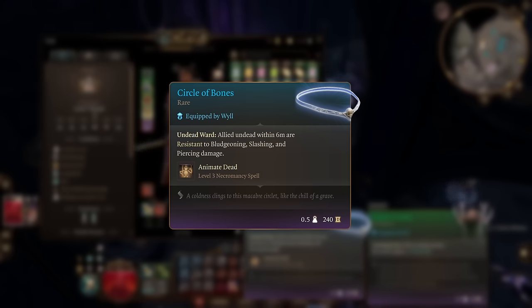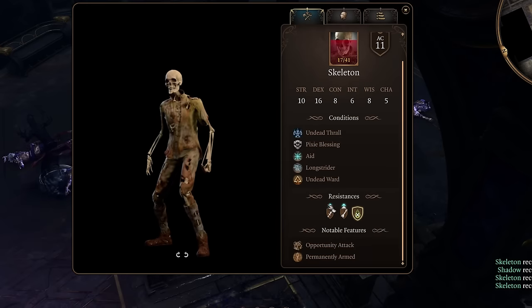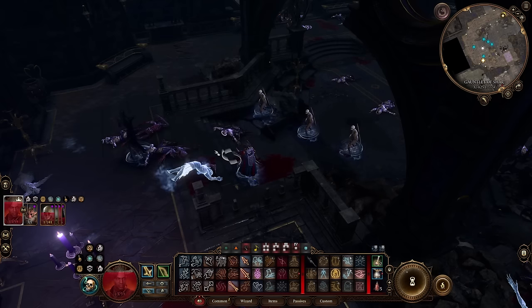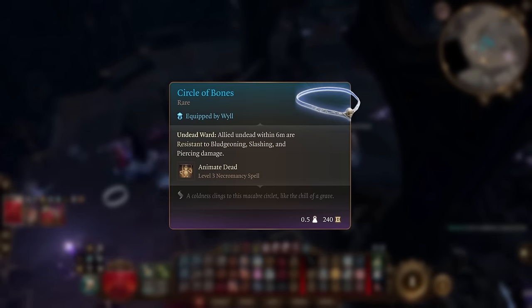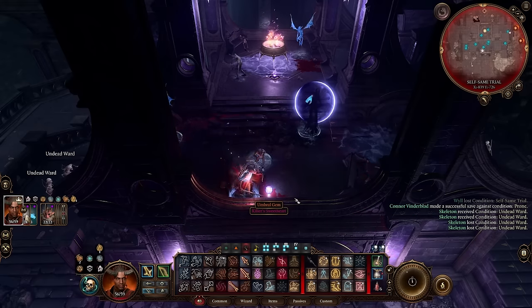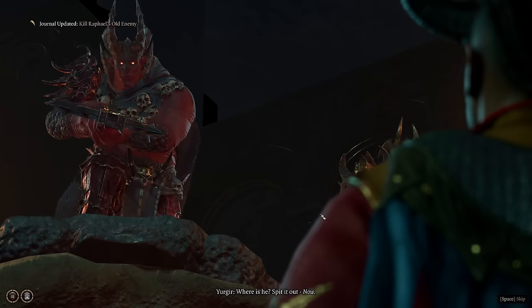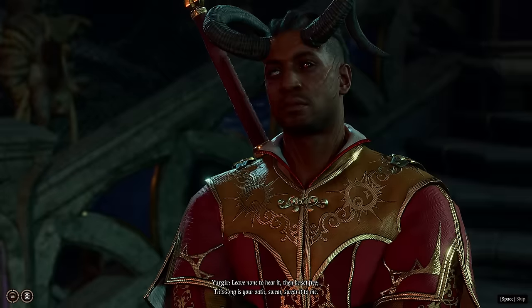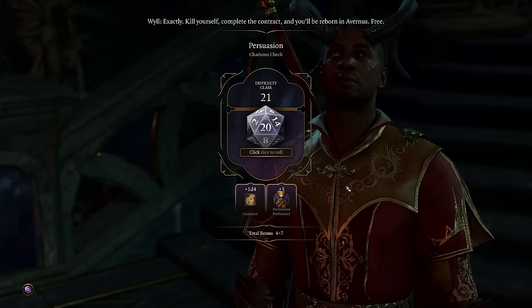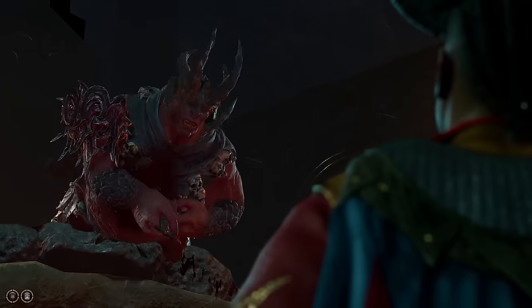On his corpse we find the reason we entered here: the Circle of Bones. It comes with Animate Dead, and gives any allied undead — which almost all of our summons are — permanent resistance to all physical damage as long as they're within my reach. This is by far the best helmet in the game for us. I quickly solve the three trials of Char and move on to challenge Yurgir. I tell him to go kill himself, and he just listens. No wonder Raphael was able to trick this guy.